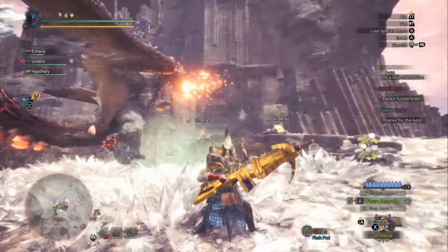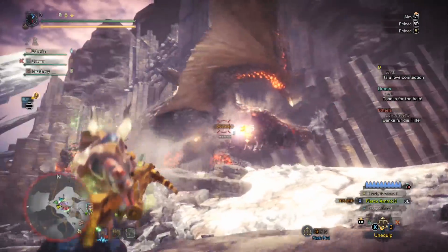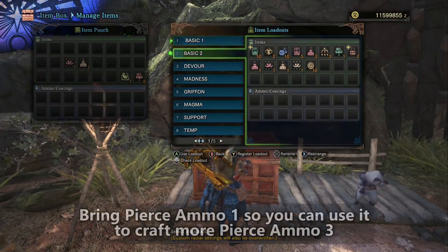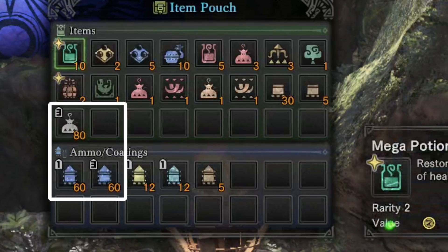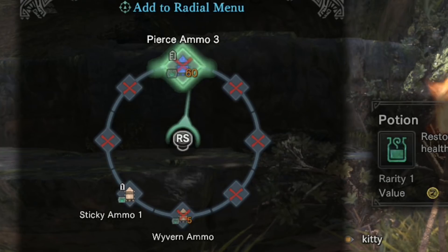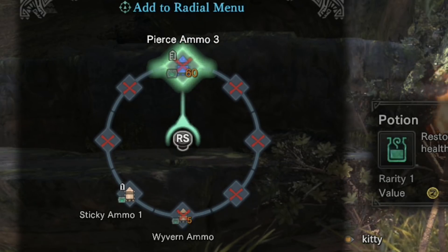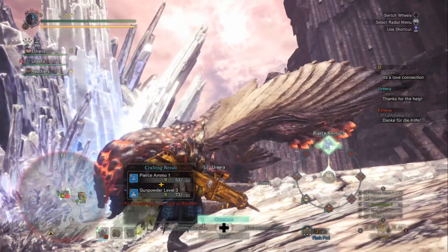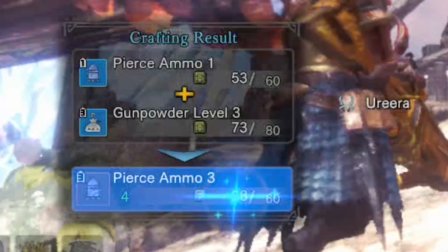Now that we've established you're going to be using pierce ammo level 3, let's talk about how to use it most effectively. I'll begin with ammo loadouts. When you go to your item manager and create a loadout for this gun, you're going to want to bring pierce ammo 1 and pierce ammo 3, along with gunpowder level 3. Then edit your radial menu so that you can craft more level 3 pierce ammo as you fight. This is going to be really important because in just about all cases you're going to have to craft more pierce ammo level 3 throughout the fight — the 60 shots you can bring with you aren't enough to kill one monster.